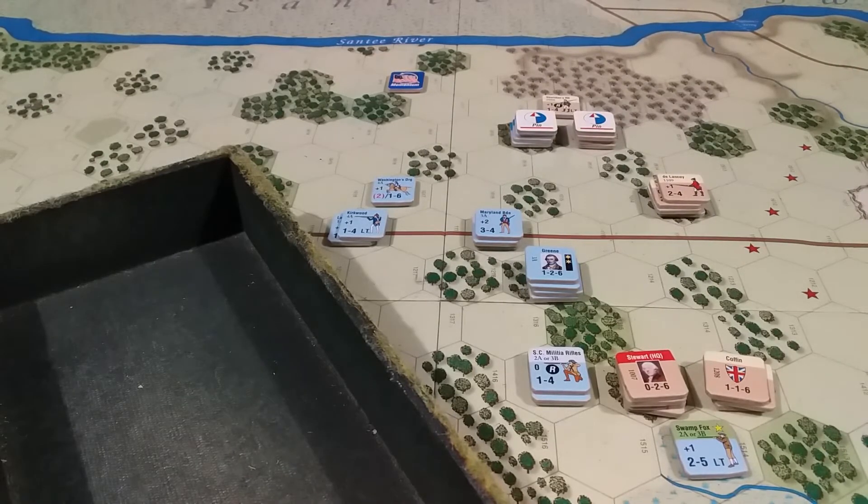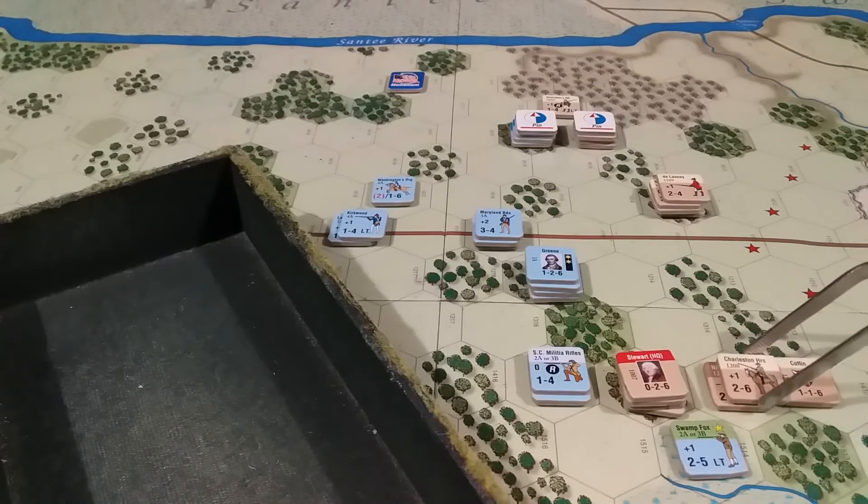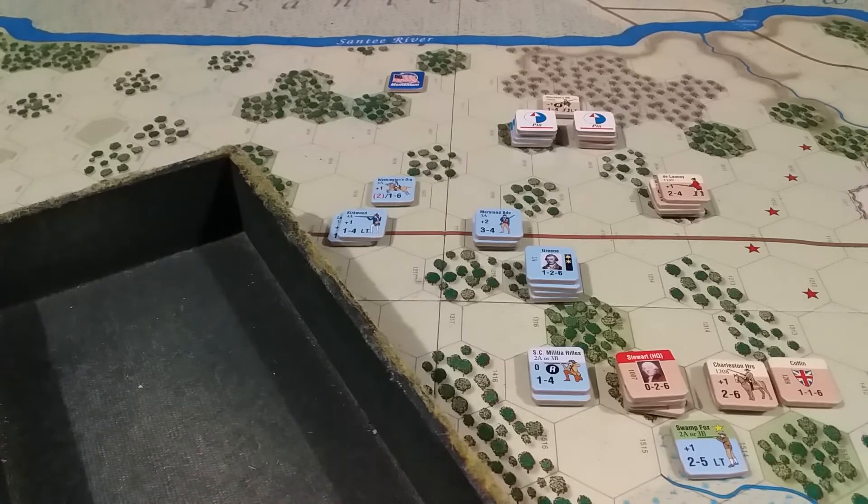The next attack is Coffin down here on Swamp Fox. We have four against two — two to one again. Lead units are Swamp Fox and the Charleston Horse. Attacker benefits: plus one for the Charleston Horse morale and plus one for Coffin, so plus two. Defender benefits: plus one for Swamp Fox — minus one for his morale. Swamp Fox defending in a swamp is another minus one. So we're down to two to one straight with no modifier.